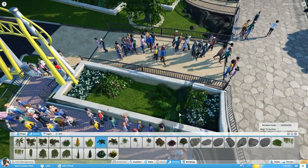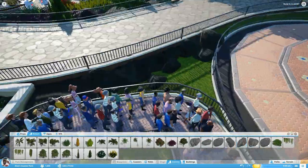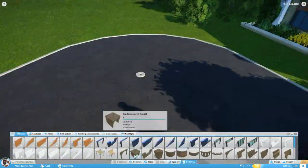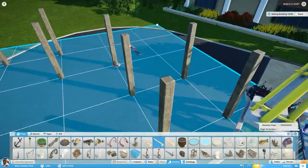Hey everyone and welcome back to another episode of Planet Coaster. We are continuing off from last time here in our wonderful Pokemon Go theme park. This is the new flat rate area that we established near the end of the previous episode. I want to try and do some interesting things, though nothing that's never been done before for sure.